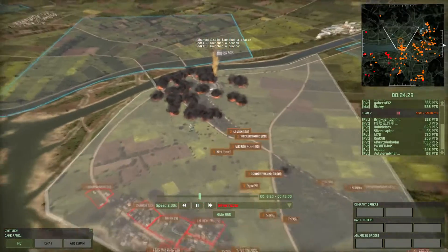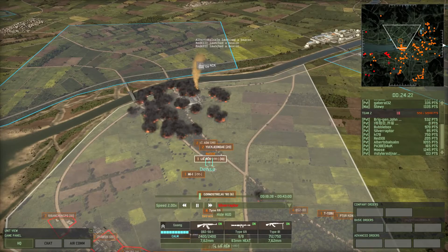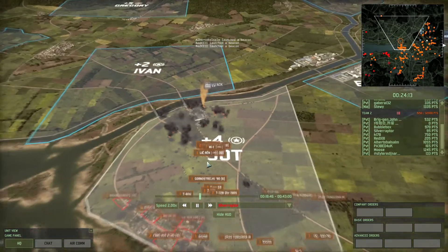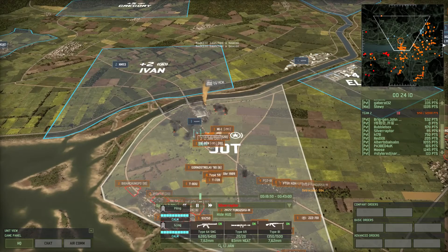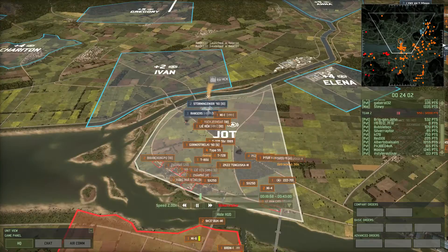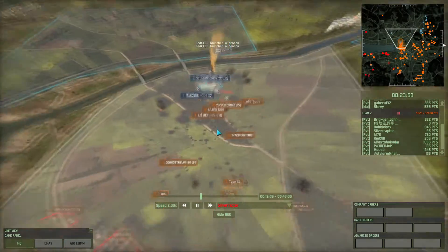This does distract them. From the napalm, looks like Red XIII is pushing forward, and it looks like they're just about to secure Jot. With the CV here, they just need to find the CV and they'll be able to clear the way ahead.